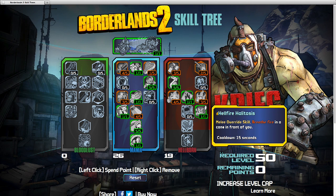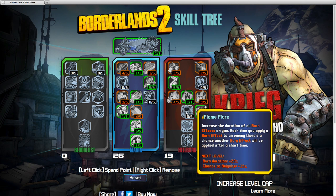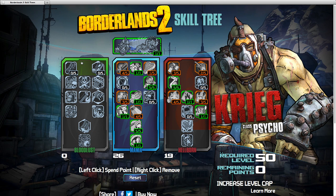Hellfire Halitosis — the only reason I rigged the points this way is to get the melee override skill that allows you to breathe fire. It's in that gameplay trailer and that's what I want. If you go over level 50 and get more points, further down the Hellborn tree you eventually get fireballs. You'll have three points left over once you complete the Hellborn tree with this build, and I chose Blood Filled Guns — magazine size of all weapons increases. There are a lot of stacks to keep track of with Krieg, which sounds really fun. Please like this video, leave comments, subscribe if you want more — I can't wait to put up some Krieg the Psycho gameplay footage. Plump Runner.